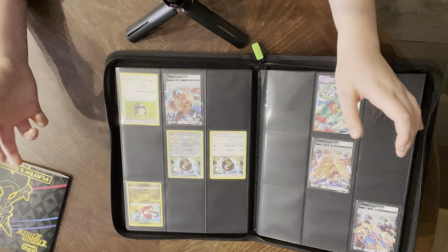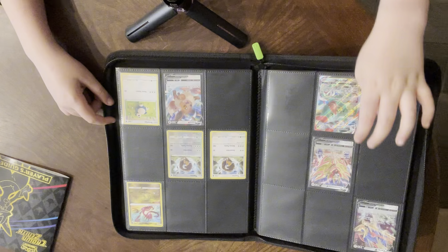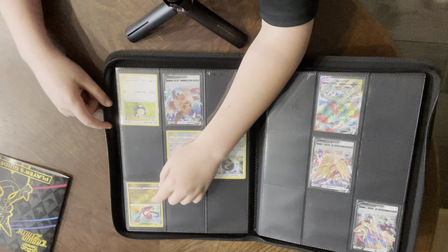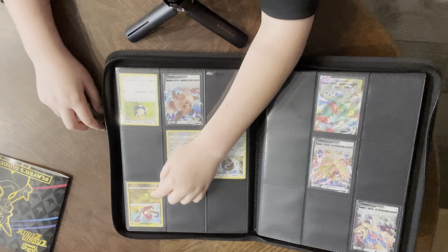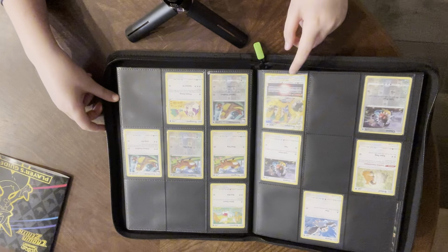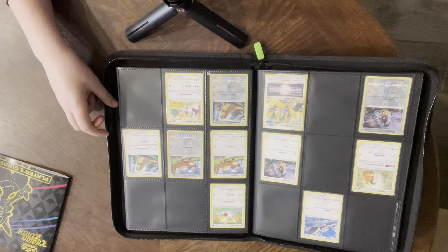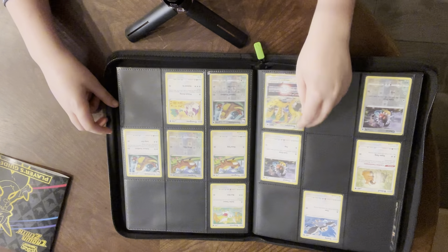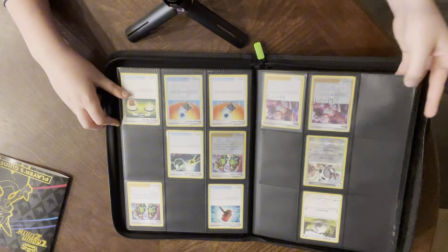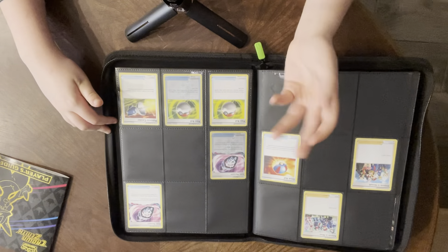This is where the good stuff starts. We have a Zacian V right here, a Zamazenta V, and Rayquaza V Max. We have the Eternatus V and the Radiant Eternatus. We also have the Regidrago — I don't know how to pronounce that name — but the Regidrago V Star.